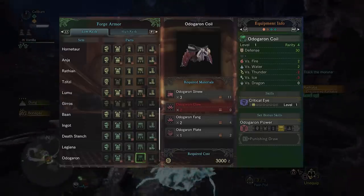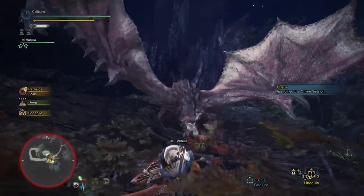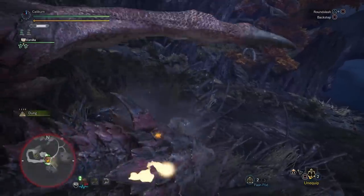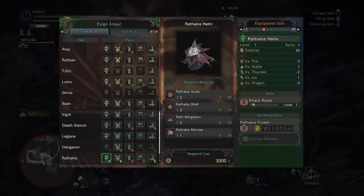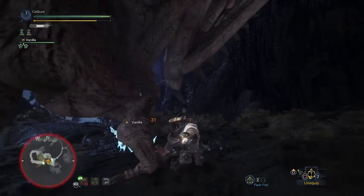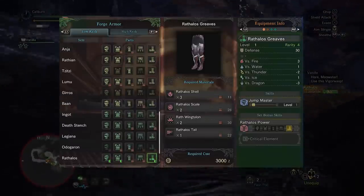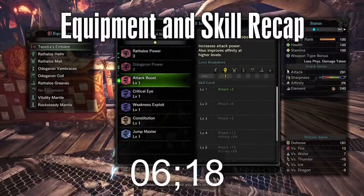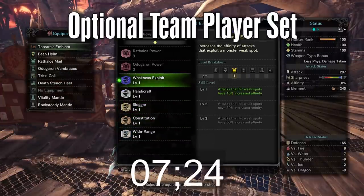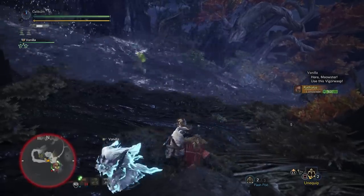Next is Odogaron. You can pick up its Coil for Critical Eye. You may also want to consider the Vambraces for Constitution since the Kadachi Vambraces could use an upgrade. Since you can use items while unsheathed, you'll never really need to sheath, which makes the three-piece bonus of Punishing Draw not worth investing in. Then move on to hunt Rathalos and Diablos. You're so close to high rank here that you may want to avoid farming and just move on. Rathalos has good gear — pick up the Rathalos head armor for attack up, then build the chest for Weakness Exploit, giving you a massive affinity bonus while attacking weak points. The three-piece bonus of Critical Element is definitely worth picking up on Sword and Shield since you deal a large amount of elemental damage. You'll have to choose to give up either your hand or leg armor, but Jumpmaster is better than Fire Resistance. Build these sets if you want, but it's time to move on to High Rank.